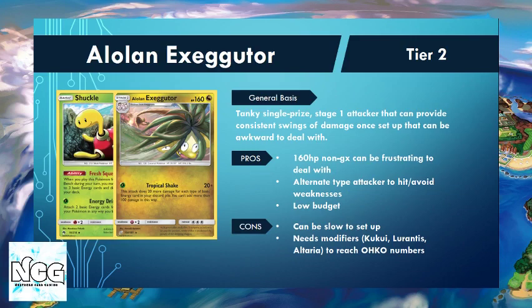The next deck on our Tier 2 list is the Alolan Exeggutor deck. It's seen bits of play constantly since it first released in Forbidden Light as a grass type, but now we also have a new Dragon type from Team Up. It's seen bits of play recently at UK Cups, and a few players took it to the Bolzano special event. The whole idea is we have a 160 HP non-GX Stage 1 Pokemon that can be really awkward to deal with. Things like Zoroark can't hit 160 unless it's playing Devoured Field or Kukui.